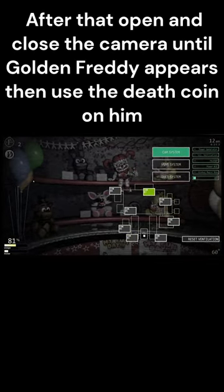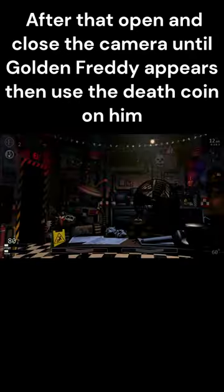After that, open and close the camera until Golden Freddy appears, then use the Death Coin on him.